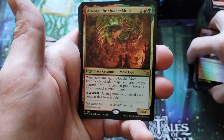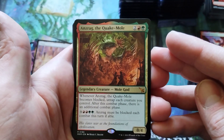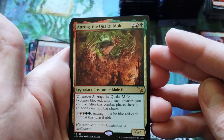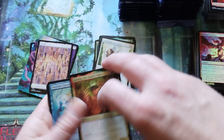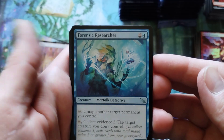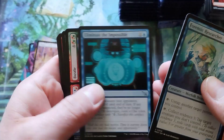We got a Mythic here — four drop, 8-4. Good grief, that's a big boy for a small amount of mana. Whenever it becomes blocked, untap each creature you control. Jeez. That's as broken as it gets. Untap another target permanent you control — that's nice. I like the tap and untap shenanigans there, those are always fun.